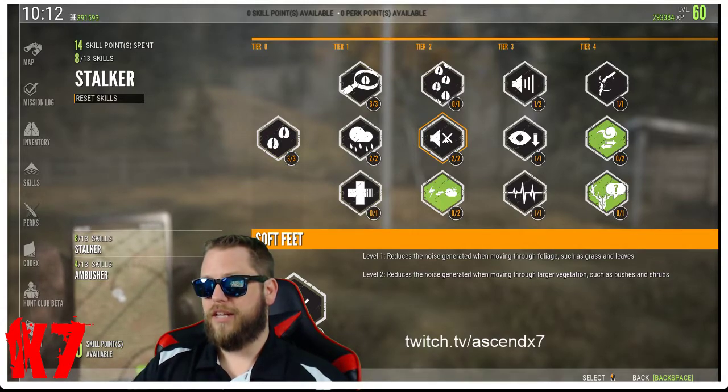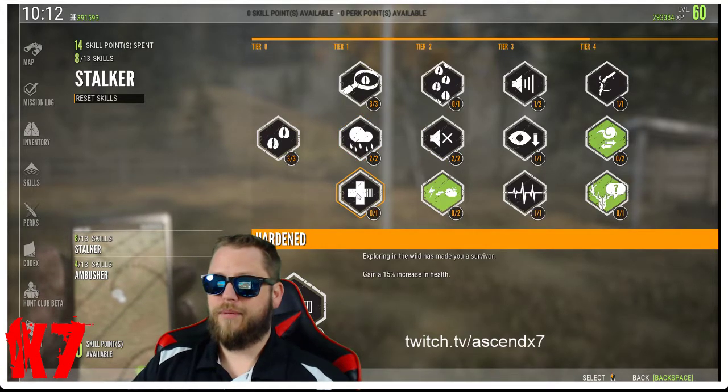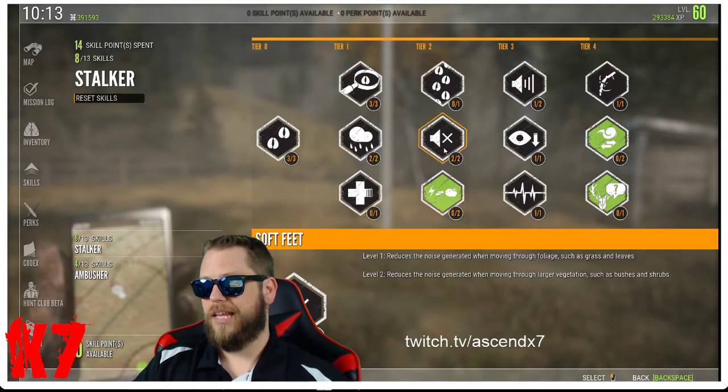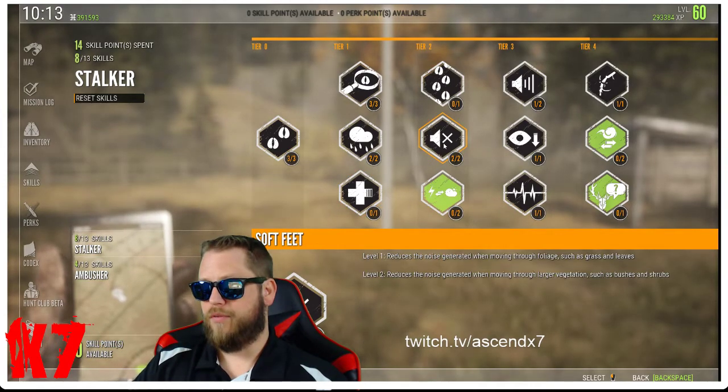Back in tier one, the 15% increased health — I don't think it's worth it. These stealth perks get you closer to animals, get you kills and trophies; the health increase just doesn't do a lot for me.